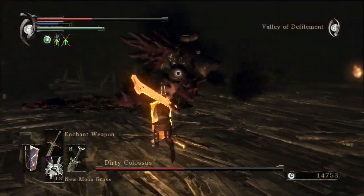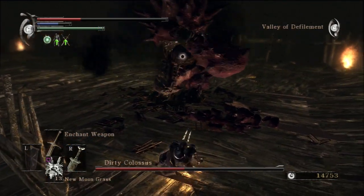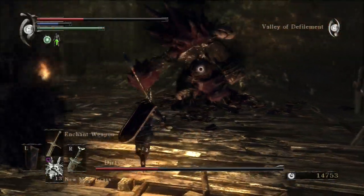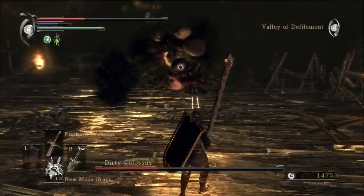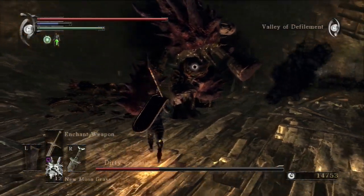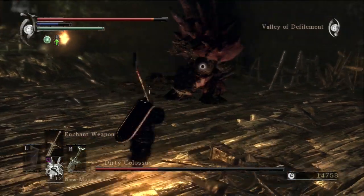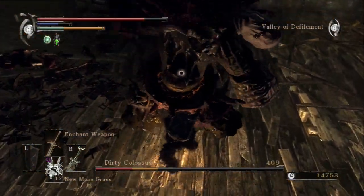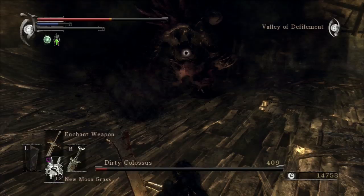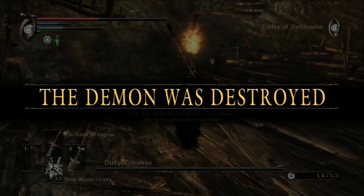This is not only the Spelunky curse in effect here — this is just generally the Let's Player's curse where everything seems to go as wrong as possible. I didn't realize the R2 swing actually has a little bit of invincibility frames on it; otherwise I would have gotten hit by his last attack while going in for a swing. No pun intended — that's a really dirty trick. But that's the Dirty Colossus fight in a nutshell.